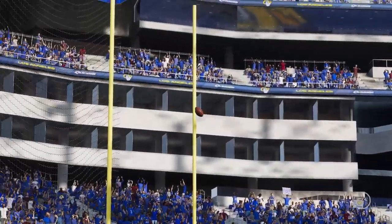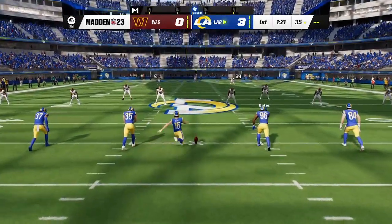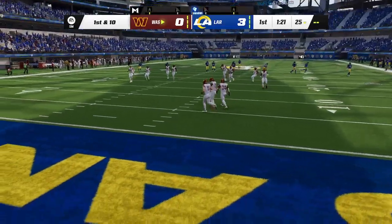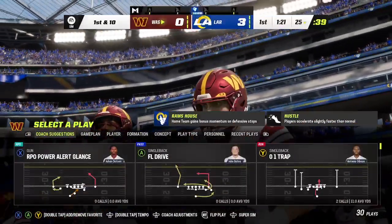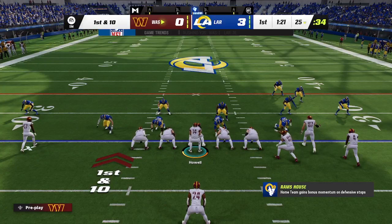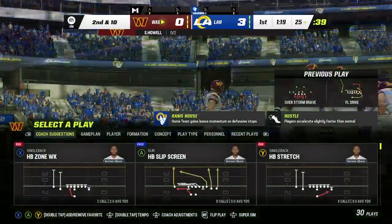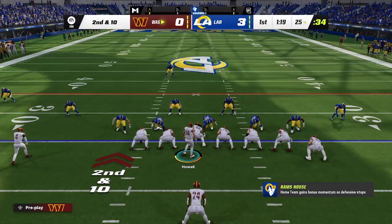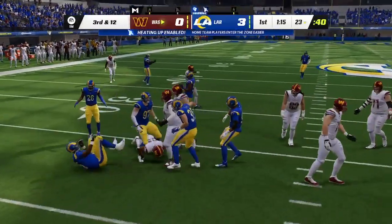These teams are feeling each other out. After three drives we have a score with that field goal. They're still waiting for their breakout drive — using the playbook well, but looking for that section that says touchdowns instead of field goals. They'll take the three for now. The Commanders are going to retake the field for drive number two. They went three and out last time — actually, they didn't even get to three and out. Let's hope they don't go one and out. Maybe play field position, turn it over to their defense.